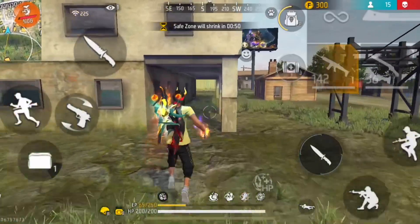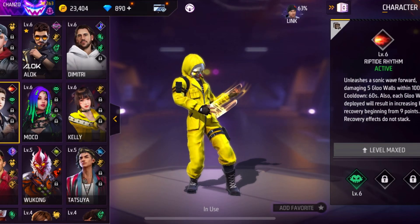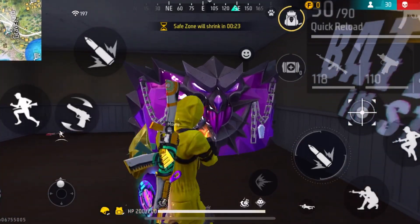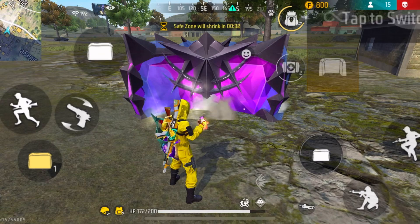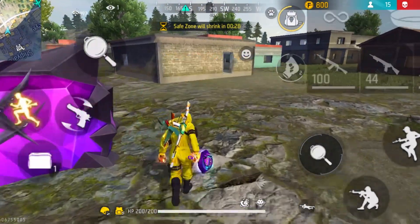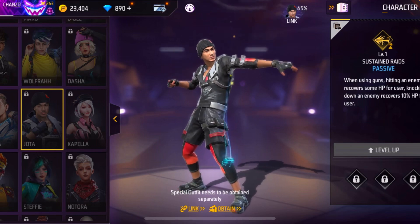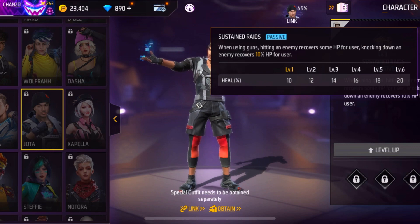Now let's move on to the character combination for rushers. For the active character we are gonna use the Skyler character. When rushing an enemy you can quickly use the Skyler character skill to easily break blue walls. The Skyler character also has the ability to increase your health when you place blue walls. The first passive character is the Jota character, because when you knock down an enemy using Jota you will recover 20% HP.